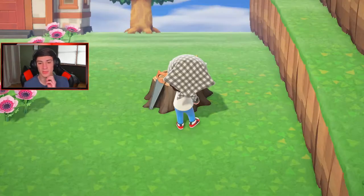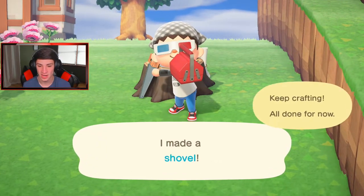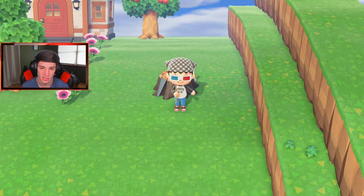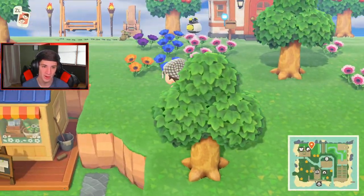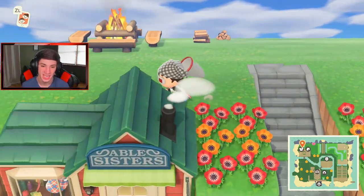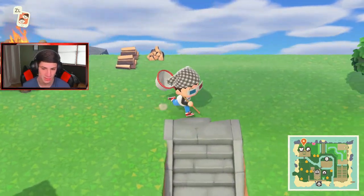Also, I kind of want to do some things in the front main area in front of the rest of the hall - decorate there. I definitely gotta check my turnip prices and do my daily deeds like get my fossils, hit my rocks, all that good stuff. But the main part about today - we're selling all of our big fish to CJ and making some money. I'm gonna head down to check my turnip prices right off the rip.